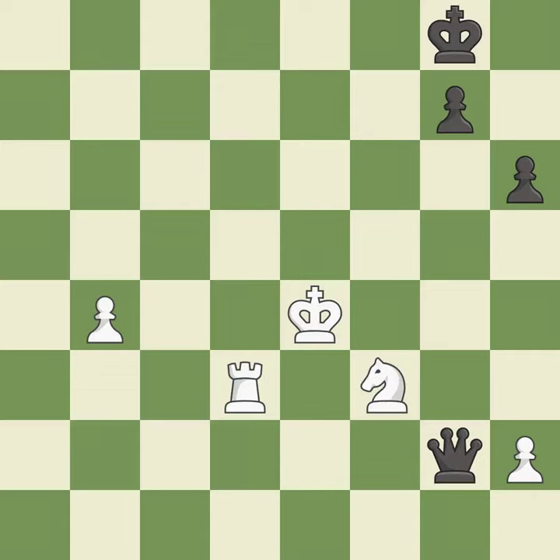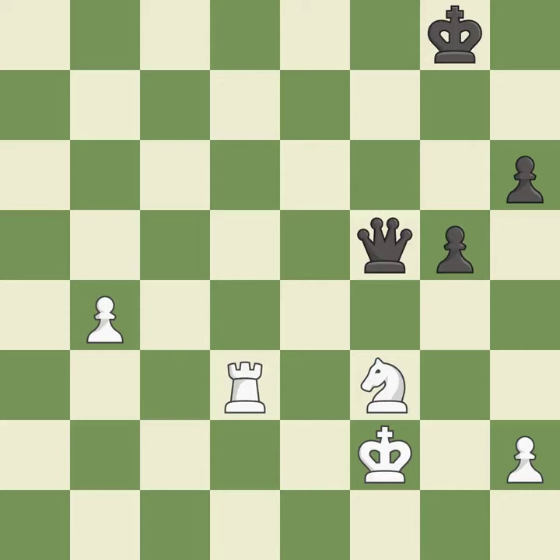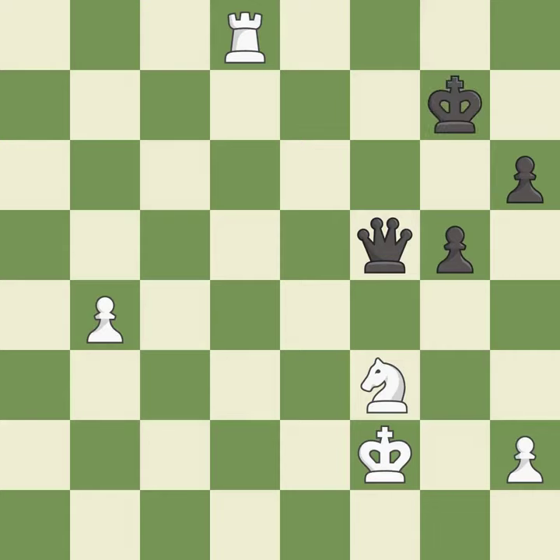This defends the attacked pawn — it is best. One of the best moves — it is excellent. This overlooks a better way to evade the check from the opposing queen — it is an inaccuracy. This is the only good move — it is a great move. A solid choice — it is excellent. This immobilizes the opponent's knight by pinning it to the king — it is excellent. This move puts the rook on a safer square — it is excellent. This evades the check from the rook — it is excellent.